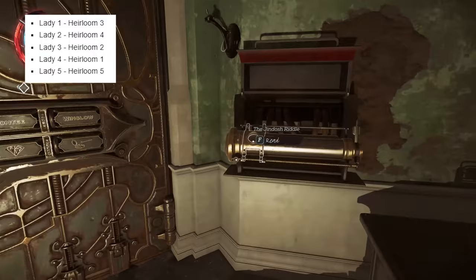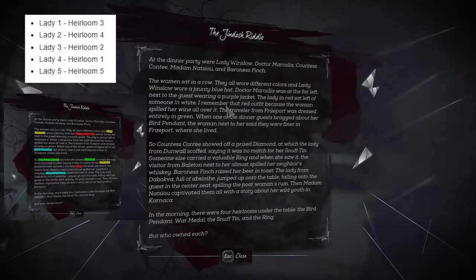The next thing you want to do is open the Jindosh riddle. I've put a screenshot on the screen and I've highlighted them all in yellow, red, blue, and green, so it's a lot easier to read.